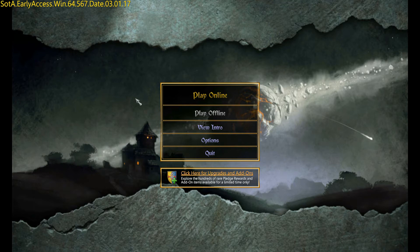Right here is the main menu. You'll see you can quit, check out your options, review the intro, and play offline or play online. The game was built to be played online, but you can decide to play offline.